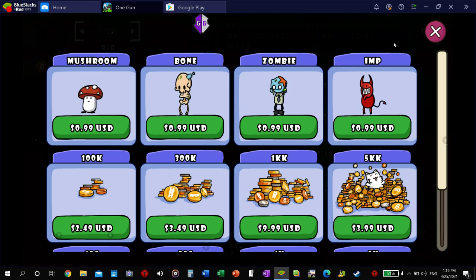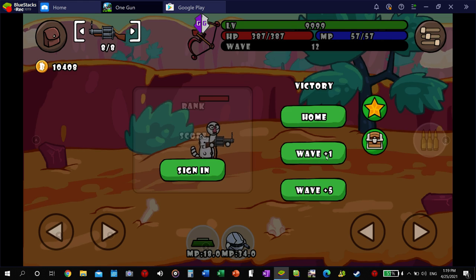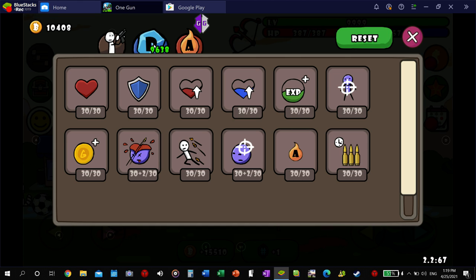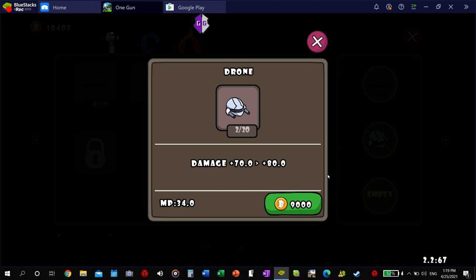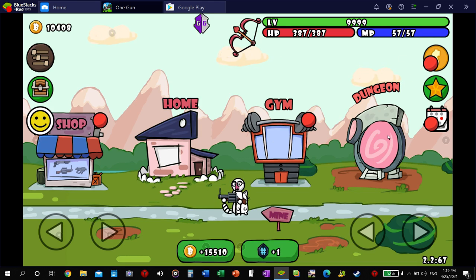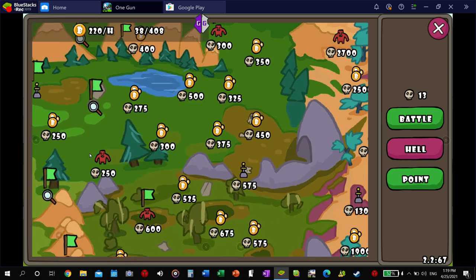I am not actually level 9,999 — I just searched it and changed it. When I did that, it gave me 9,999 skill points, and then I was able to just max all those out. I wasn't able to max all these out because you need money and skill points — no, just kidding, you just need money for this one. But money is not hard to get when you hack all that.